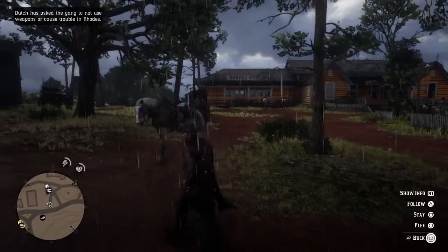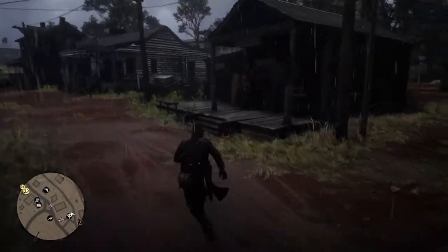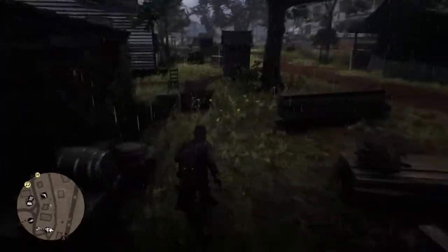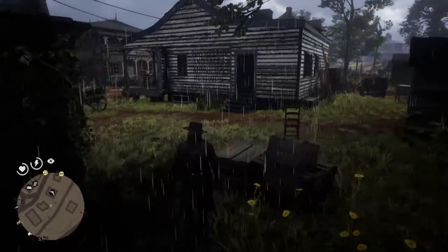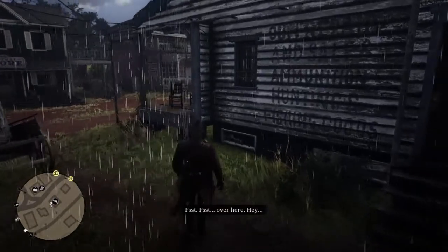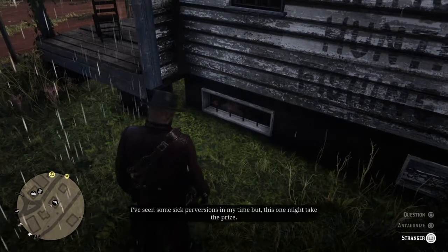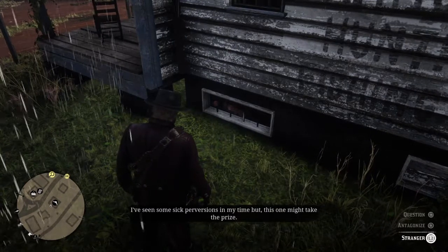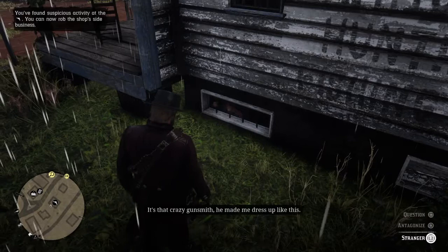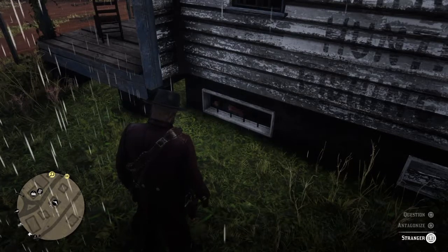We've got the horses with us — we're going to the gunsmith. Don't go in the front; go around the back of it. If you go around the back you're going to see there's a little hatch at the bottom. Through it: 'Psst — over here. Hey. Why are you dressed up like that? I've seen some sick perversions in my time — this one might take the prize.'